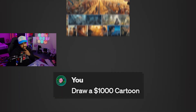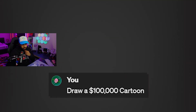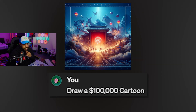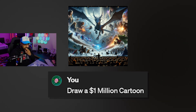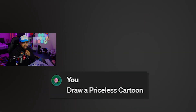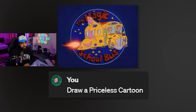Draw a $1,000 cartoon. Now we're getting more in-depth, way more in-detail. This is kind of crazy. Draw a $100,000 cartoon. This is going to be even crazier. Dude, what's even going on over here? That's a lot of detail, bro. Draw a $1,000,000 cartoon. Oh my God. There's like dragons — what's even going on? Draw a priceless cartoon. Magic School Bus. I used to watch it in school all the time.